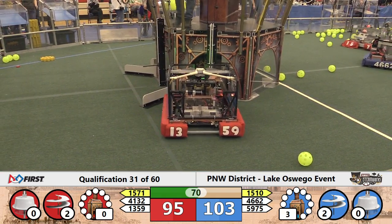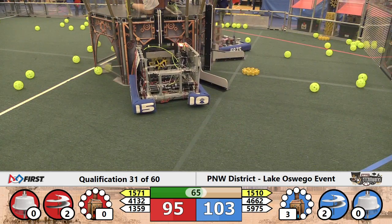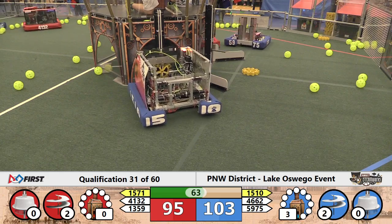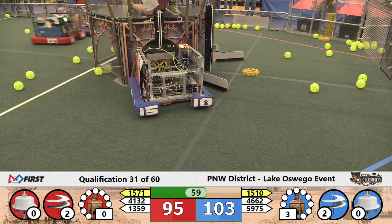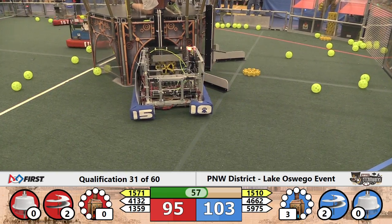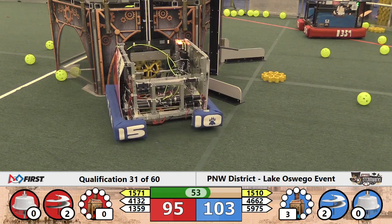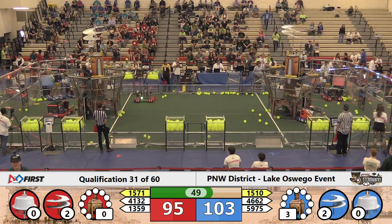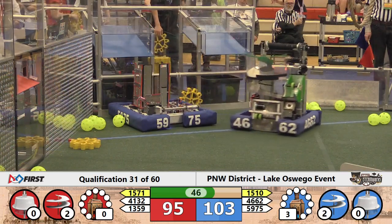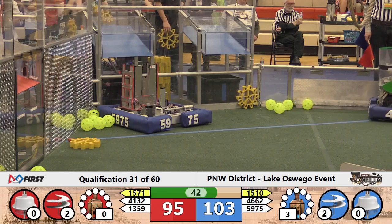Scottbots lining up for a gear — they got it. 15-71, trying to get their human player going. Blue with another gear. Two rotors red, two rotors blue. 103-95. The difference is Bite Size Robotics' fuel in the high goal. Scottbots down on the red end of the field, trying to get their gear on. As is 15-71.